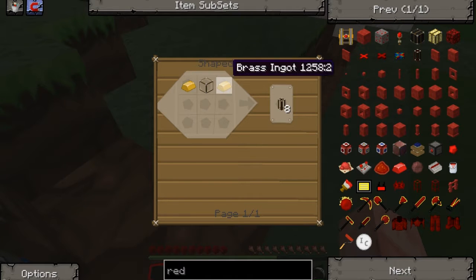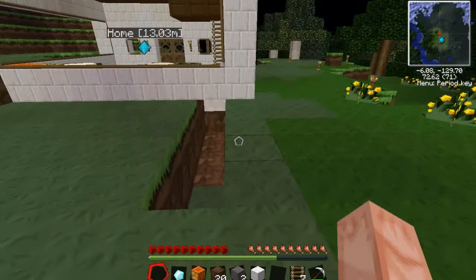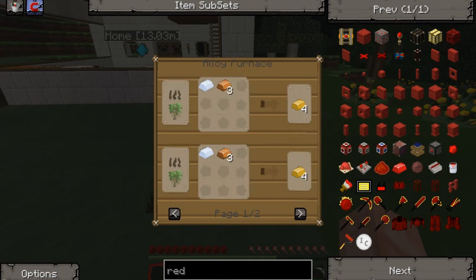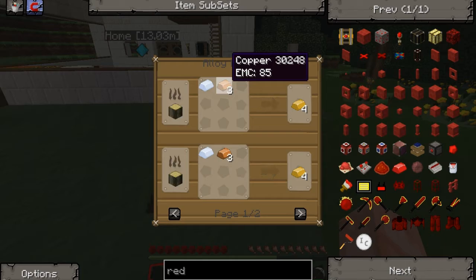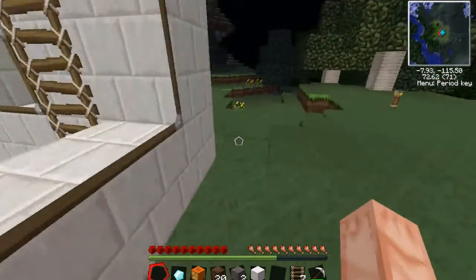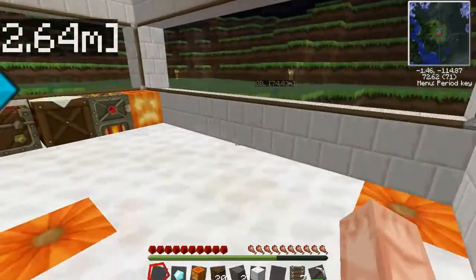Oh — brass and gold, tin and copper — nothing? I need clay. Oh my god. Far out, I hate my life.